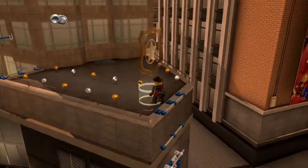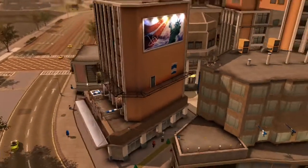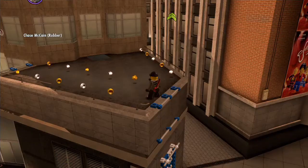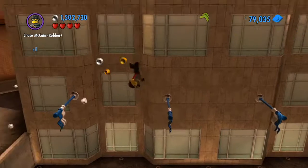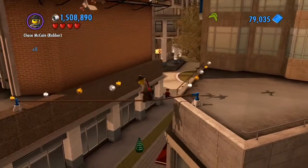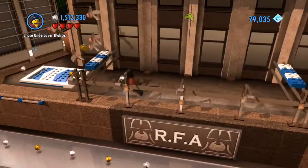Now we can finally get up here. I quite like this sequence because of the design of these buildings. The way you kind of navigate around them reminds me a lot of climbing the Agency Tower in Crackdown, with the three towers and the constantly moving between them. We'll see that as we actually approach the top of these buildings.